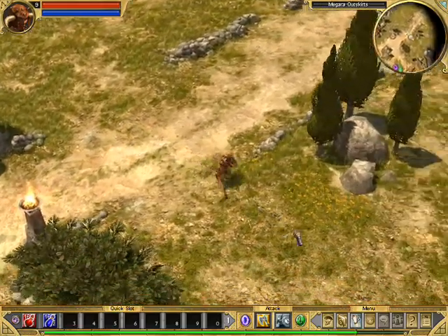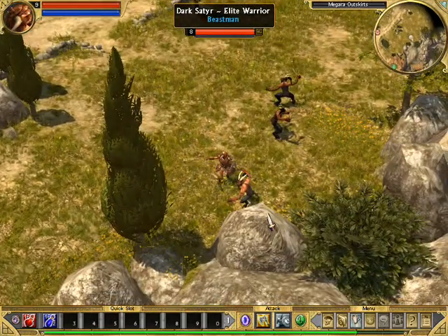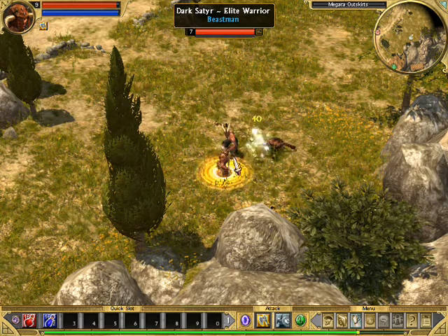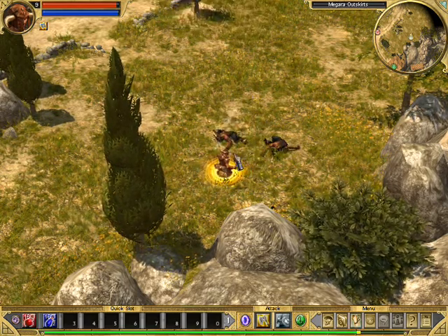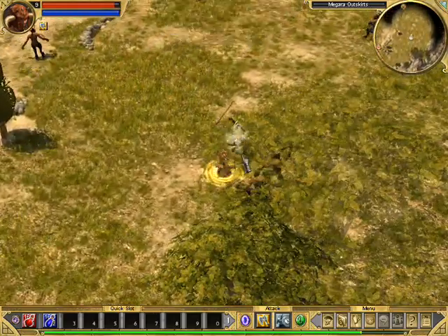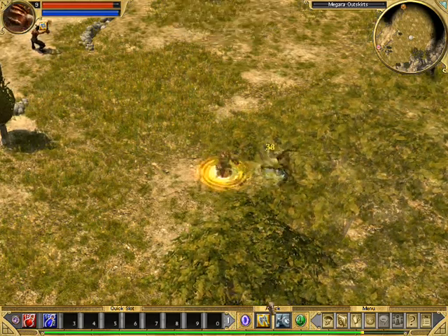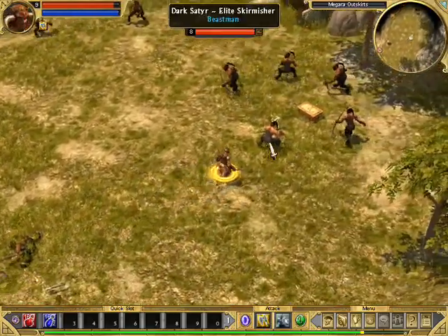That is the right exit. That was rather easy. Just in case you didn't notice the yellow circle around the doors — that is actually the effect of Onslaught. The bigger the circle is, the more damage we do.